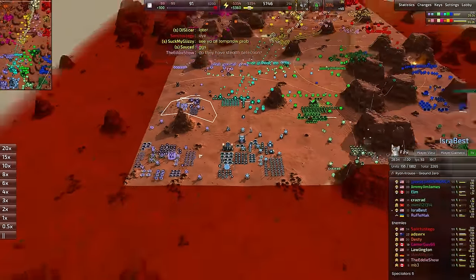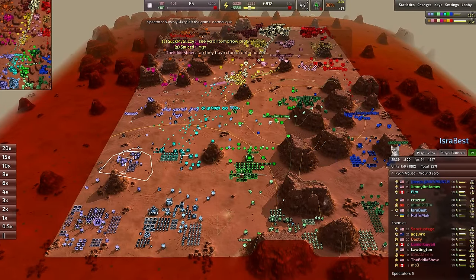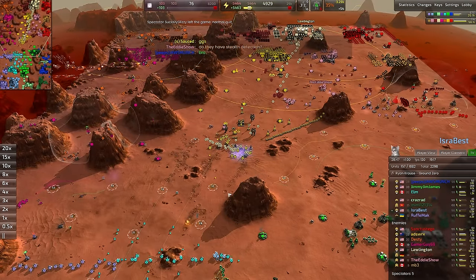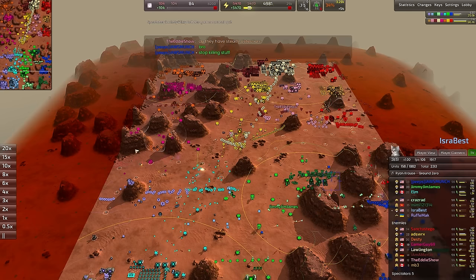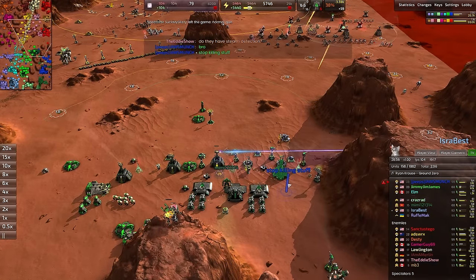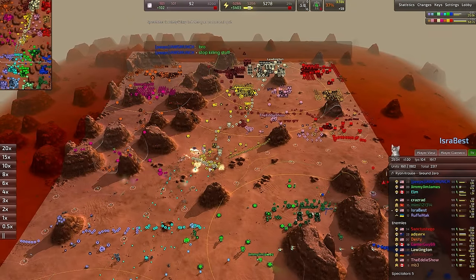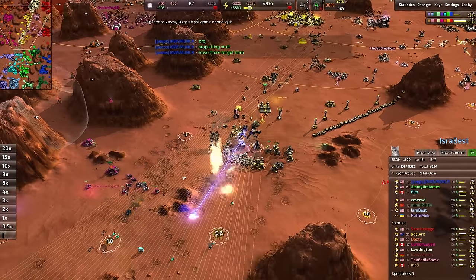Nice spybot connection right there, but no follow-up — that's what I'm talking about. If you're not following up that kind of EMP or scout spam or anything like that, you've effectively just wasted resources. The blue commander says 'stop killing stuff' — interesting. Not the play I'd go for. I definitely encourage killing stuff, particularly enemy stuff.